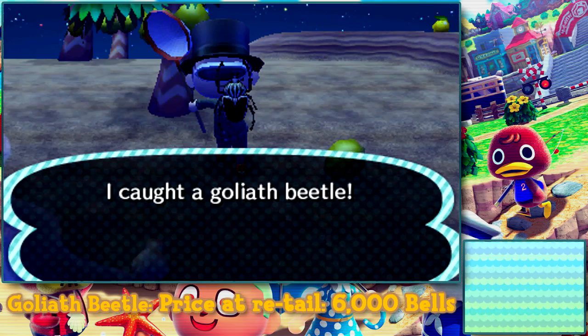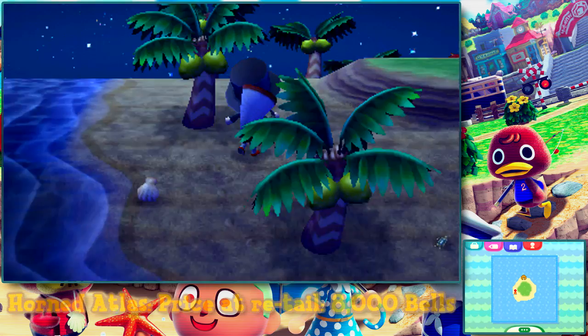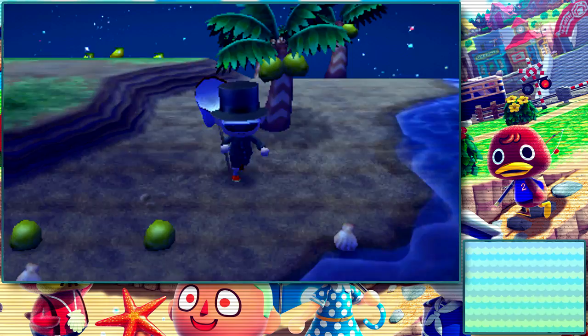The beetles we will be looking for are as follows. The Goliath Beetle, which is worth 6000 Bells. The Horned Elephant, which is worth 8000 Bells. The Horned Atlas, which is worth 8000 Bells. The Cyclomatus Stag — I think is how you pronounce that — which is worth 8000 Bells.